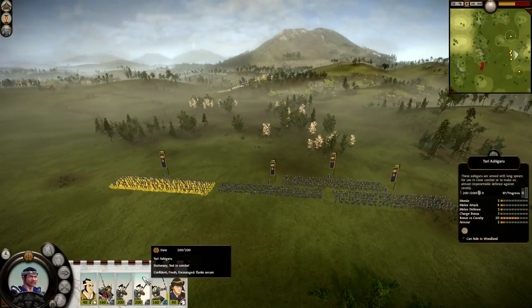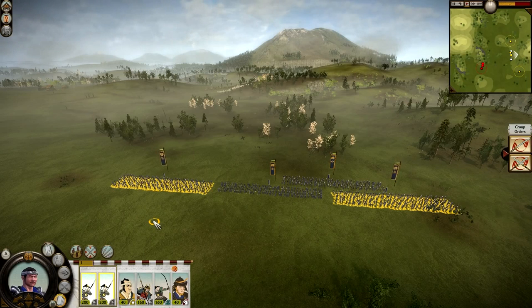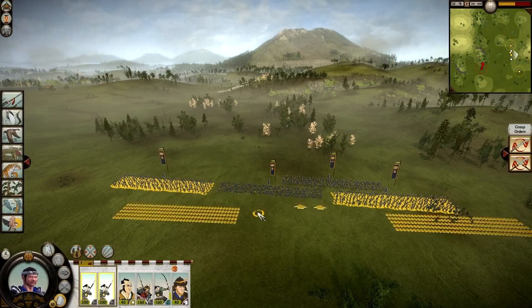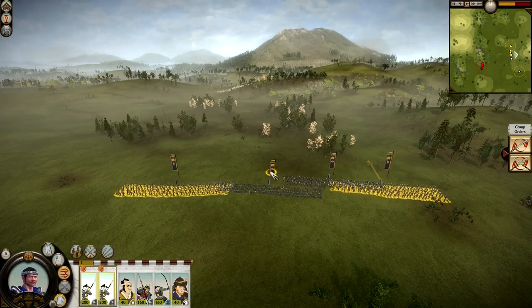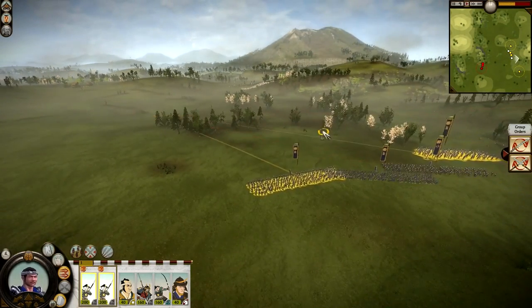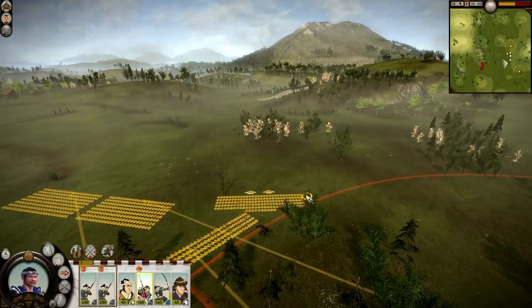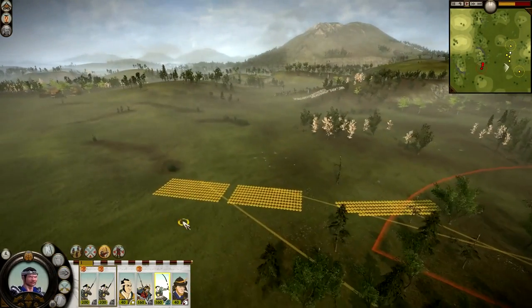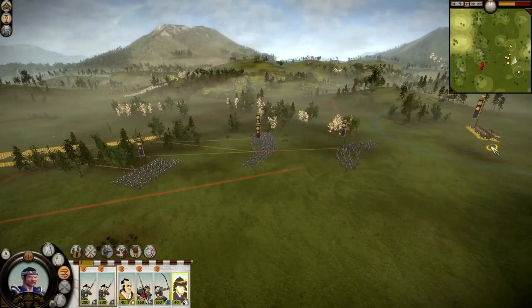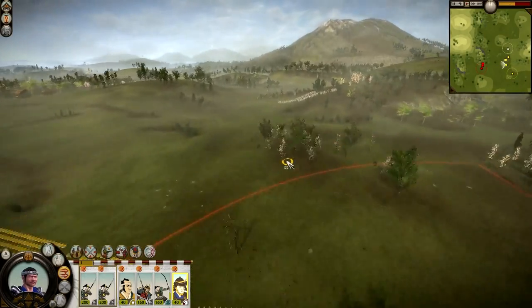Now what I'm going to do is group my units together. I'm going to click on the Yari Ashigaru, hold down Control and click the second unit, then press G - that groups them together. If I press G on its own it will lock them, meaning they'll stay like they are. However, I'm going to have them as a group which I can move around to my own will - either dragging with the right button or clicking straight away. I like to position them though. My bow units it's probably good to put behind so they don't get caught in any kind of firefight. Bring cavalry to the left flank, cavalry to the right flank - a pretty sound strategy to begin with: cavalry on the flanks, bows behind, infantry in the front.